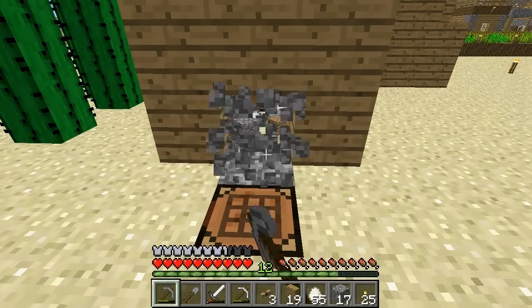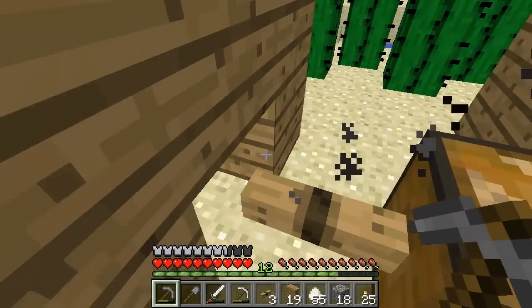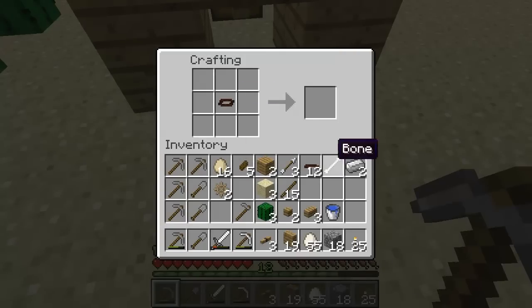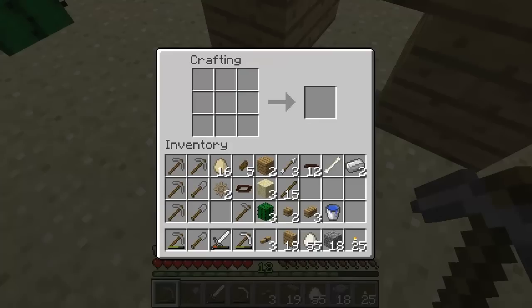Oh no — if you put anything that the saw can't cut in front of it, it breaks the saw. We only got two iron ingots back — wait, it takes three iron ingots. So I just broke the saw, but I'm going to replace it in a second, as soon as I show you what you can make with the decorative pieces.